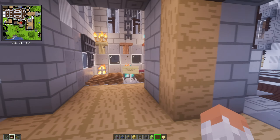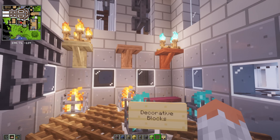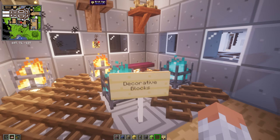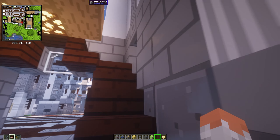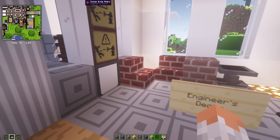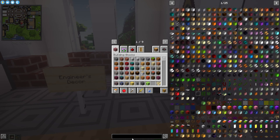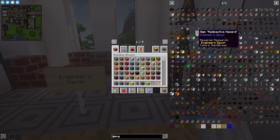Then we have Decorative Blocks, which adds new blocks helpful for designing, especially if you have a medieval kind of style. Next up is Engineistic Decor — basically you get new decoration blocks inspired by engineering stuff. As you can see there's quite a lot that you can use.